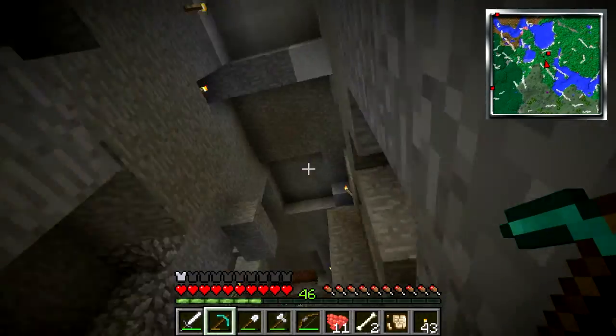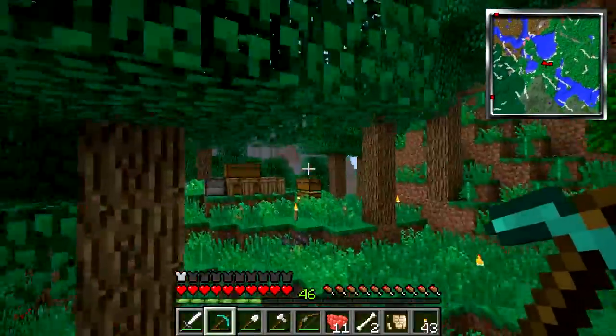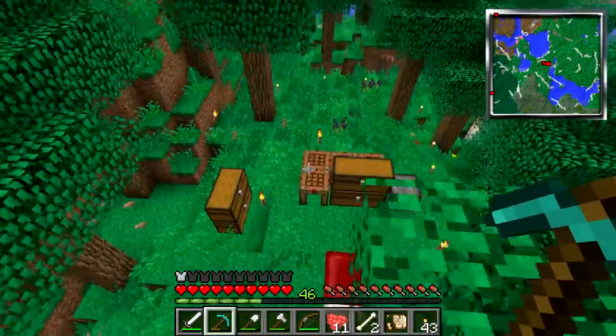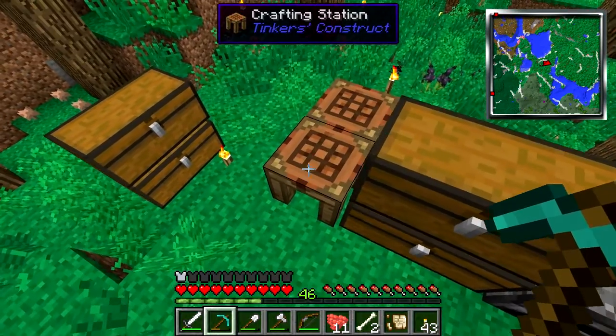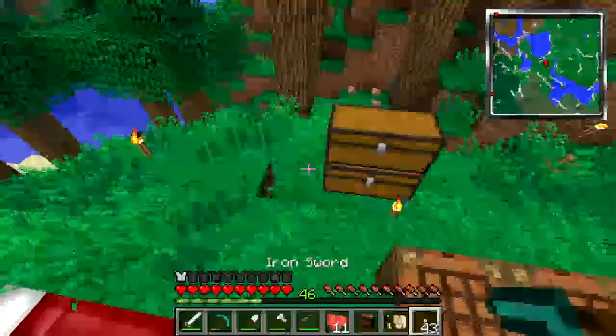They're pretty easy to get lost in if you're me and suck with directions. So I went out and gathered a little bit of materials, and I'm going to be making a couple random things first of all. I have them all set up in these crafting tables right here. The first thing I want to make is the backpack. Let's go ahead and grab that.